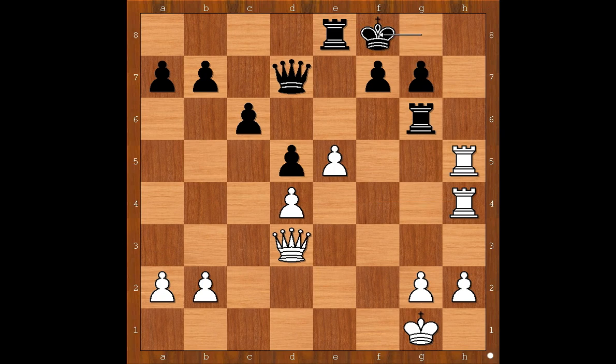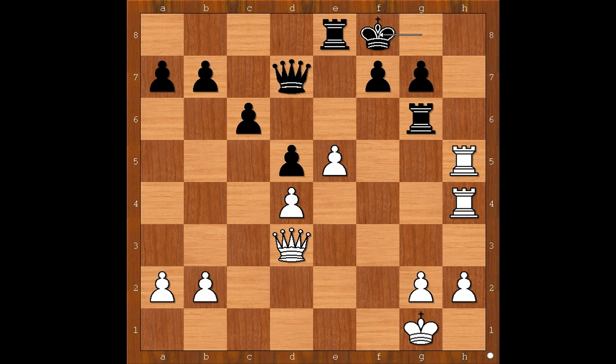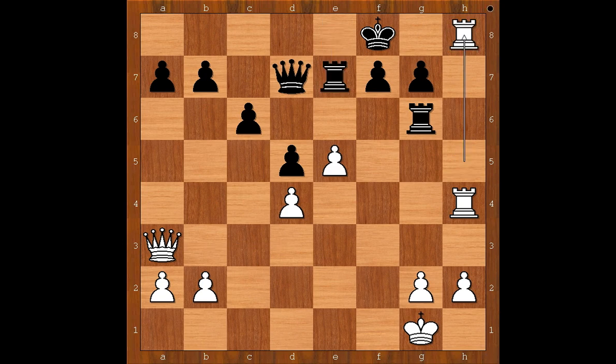King to f8, intending king to e7, king to d8. White to move. What is the best move for white in this position? White played the move and black resigned. The move is queen to a3, check. Black resigned in view of this continuation: rook to e7, rook to h8, checkmate.